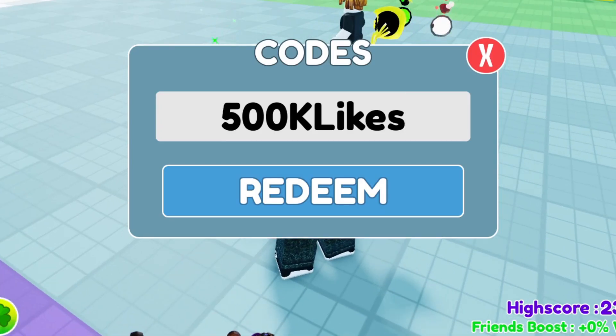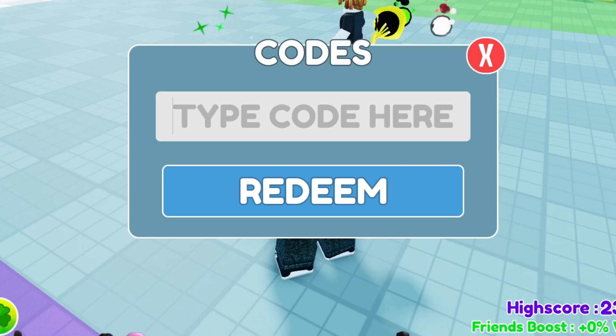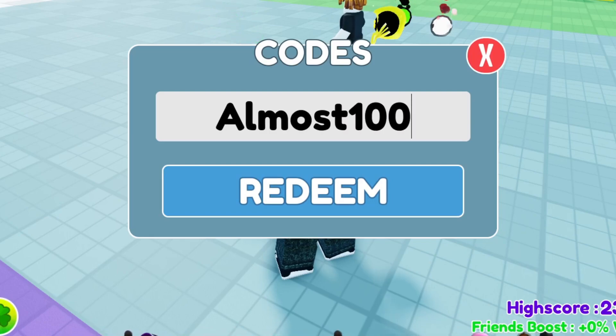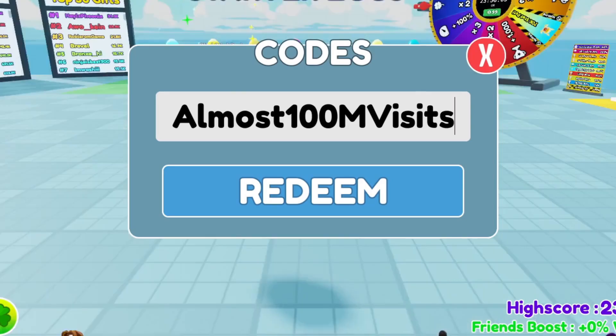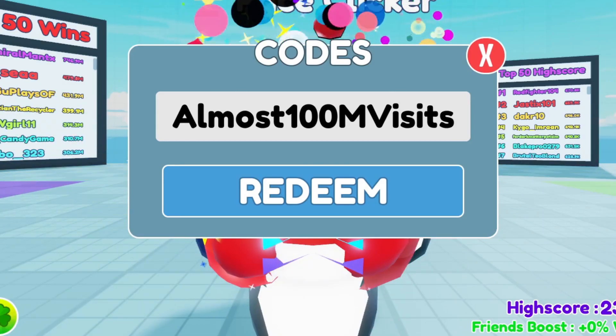This code will give you free wins, so go ahead and redeem it. The next working code is: almost 100M visits — the M is capitalized. This code will also give you free wins, which you can use to upgrade or buy new pets. That's the second working code — I actually have more than seven working codes to share.